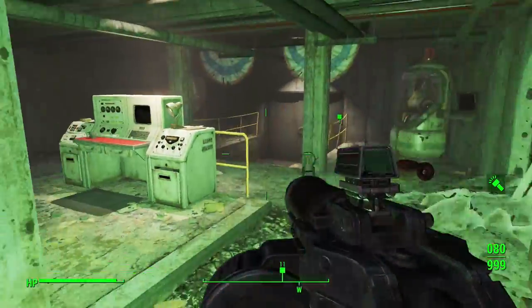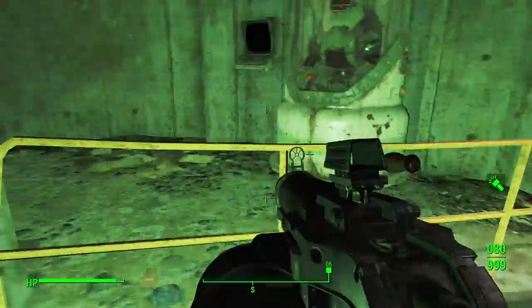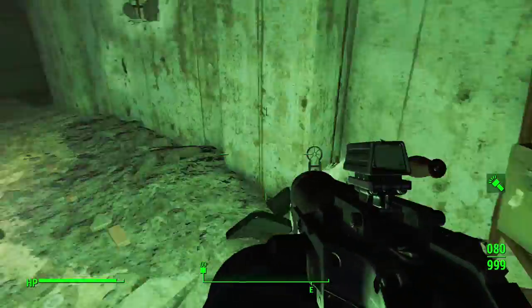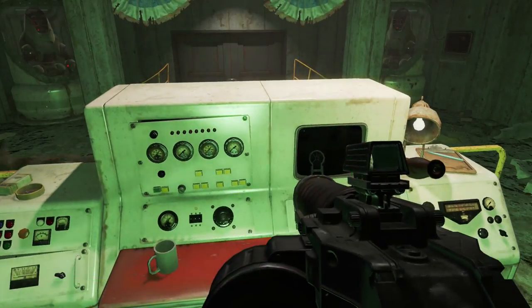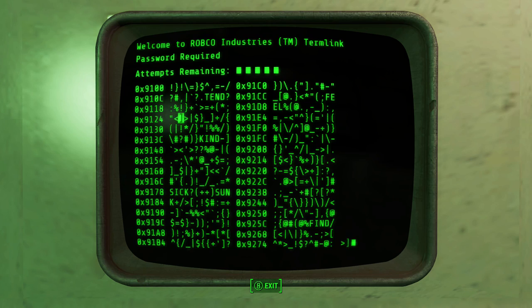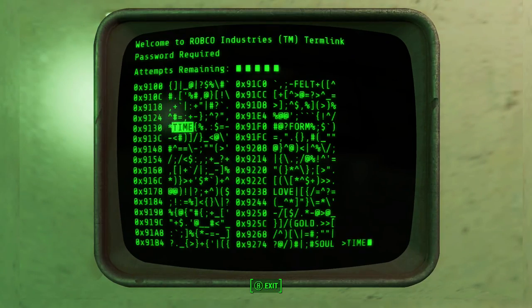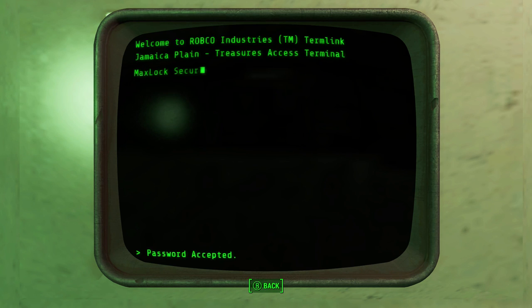Then, once you're into the next room, it doesn't matter if you have the key codes or not — you're going to have to try and hack a terminal to basically unlock the door. I believe the terminal is novice, so it shouldn't be too hard. However, there are two robots, one on the left and one on the right, that will come out after you try to hack into the terminal to open up the door in front of you.